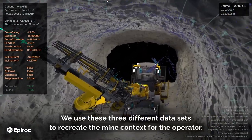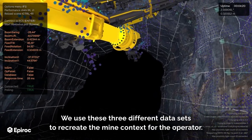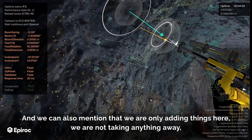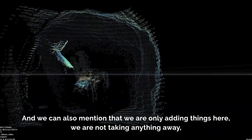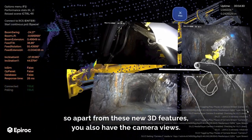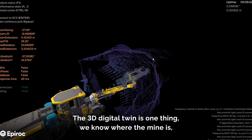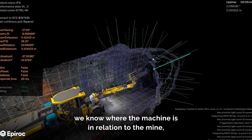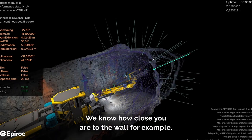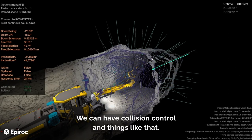We use all three data sets to recreate the mine context for the operator. We're only adding things here, not taking anything away, so apart from these new 3D features you also have the camera views. The 3D digital twin tells us where the mine is, where the machine is in relation to the mine, how close you are to the wall, and enables collision control.